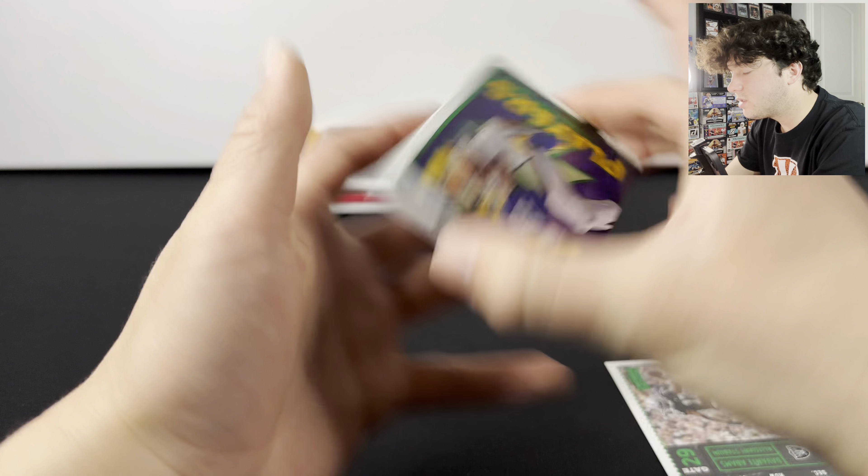The last card is a Boomer Esiason. Overall, Absolute probably gave us the best card of the whole opening. But if you're really looking for a lot of rookies and cool looking cards, I would definitely go with Chronicles — you get so much variety and so many rookies. That Mahomes is really cool too. Make sure you like, comment, and subscribe for that giveaway, and we will see you guys in the next one.